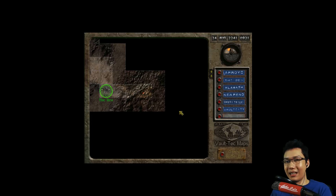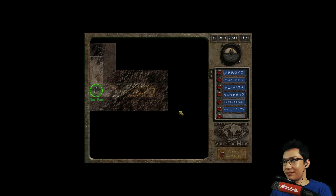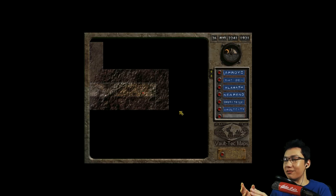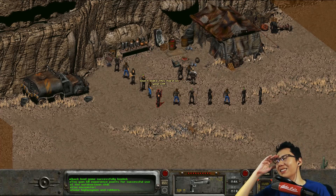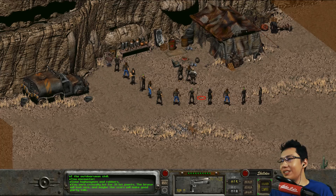I like how they gave me an option there. Let's just keep going then. Heading to Vault City. Come on, give me rad scorpions. Geckos - geckos I'm good with. I could skin... Oh come on! There's even more of them! One, two, three, four, five, six, seven, eight, nine, ten, eleven - there's 12 of them!